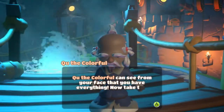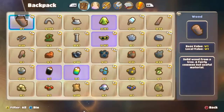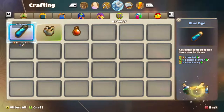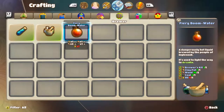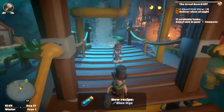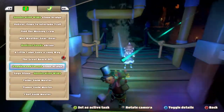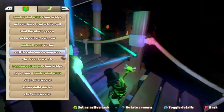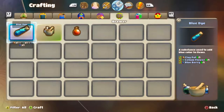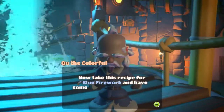Koo the Colourful can see from your face that you have everything. Now take this clay pot and recipes for blue dye and brewer's kit. Come back when you've made a blue dye. Okay, done. We need oil and we can make the fiery boom water. Koo the Colourful doesn't think you're finished. Did I not do it? I thought I did it. I have to make two blue dye — well, that sucks. I was hoping to keep the rest. Now I'm all out of materials again.